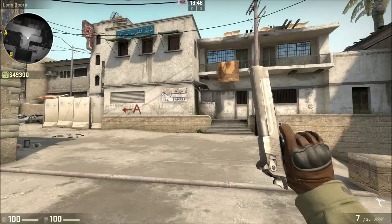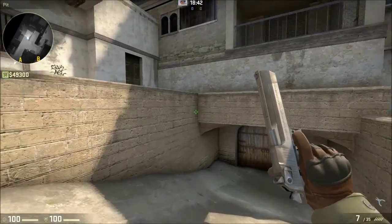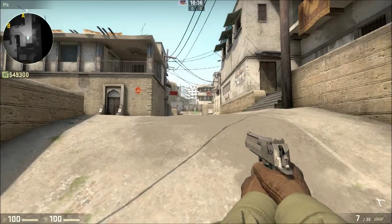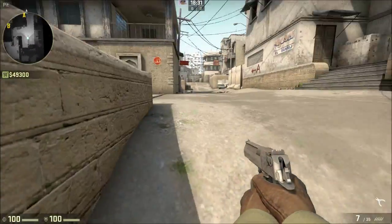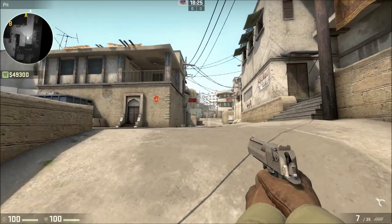This gun, a bit like the CZ, is actually very quirky and it has a lot of advantages and a lot of disadvantages. The advantages are that it's got extremely high damage. It is one of the only guns that you can shoot at a really long distance and still score a headshot one-kill on an armoured opponent. Another thing is that it's got extremely high accuracy.